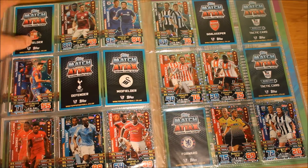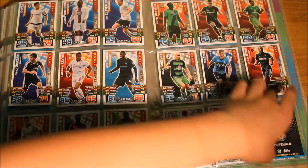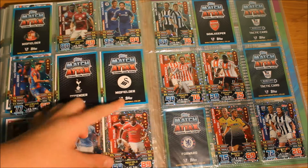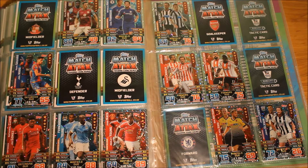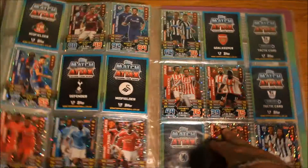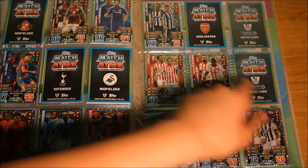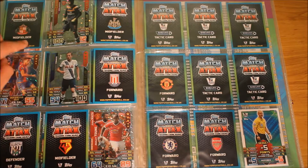I also have a lot of duo cards that need to be collected. I need the AFC Bournemouth duo, the Arsenal duo, the Everton duo (card 446), the Norwich duo, the Southampton duo, the Swansea duo, the Tottenham duo, and the West Ham duo.